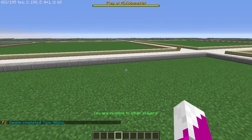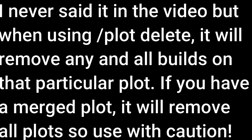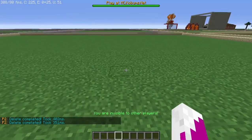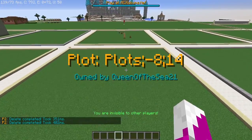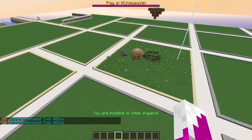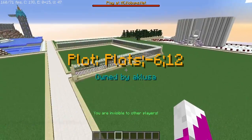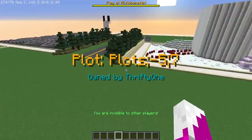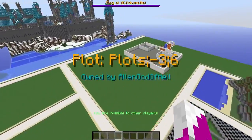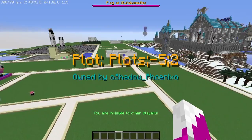Now, if you want to remove a plot, just stand in the middle and do plot delete. And that is that. For the most part, you have full access to the creative menu with the exception of Bedrock. There is a plugin on there that you guys don't have to deal with, but it does prevent creative mode access to certain blocks. It's just a really, really huge flat world. That is it for creative mode — it's super simple.